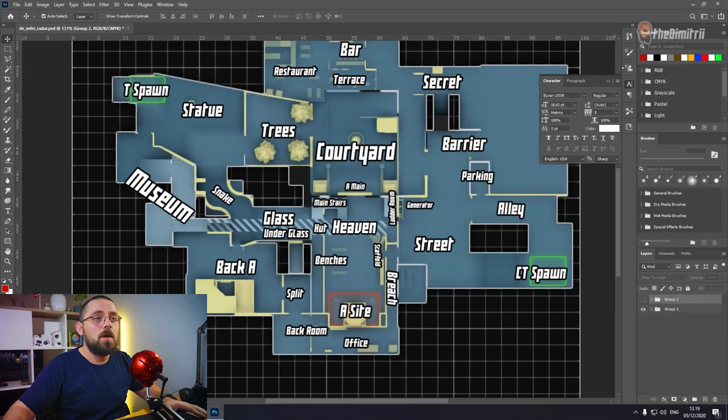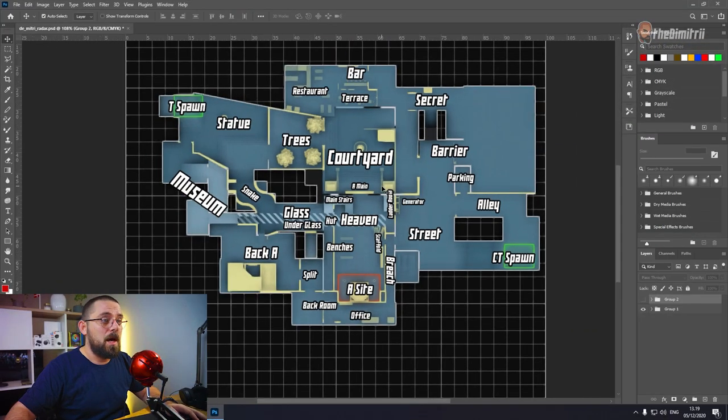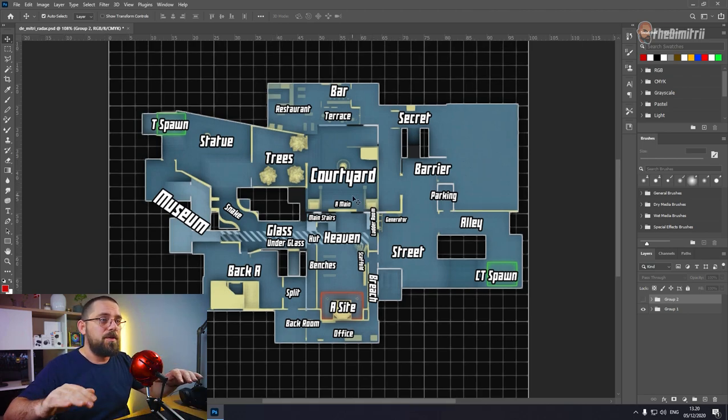Let's not waste any more time and just take a quick look at the layout as it is right now. I have Photoshop opened right here. First things first, I have prepared some basic callouts for the map so I'd like to go through them really fast. This is the first level of the map — as you can see there are a lot of callouts, some of them just stuck to the map while playtesting.